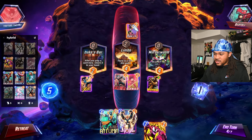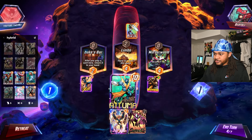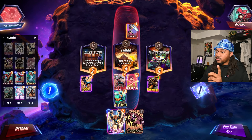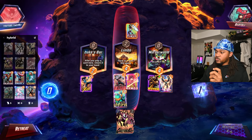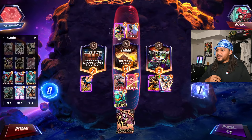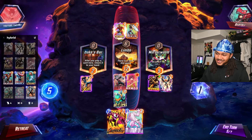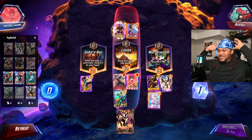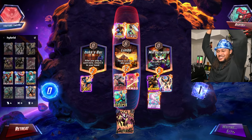All right, what are we gonna do right here? We're gonna play big Atuma, and then he can't play right there — which is actually great for me. We're gonna play Atuma, Nova. Now the question is do we get Nimrod right here? Come on man. Finally! We don't — don't tell me we're gonna beat High Evolutionary with Destroyer.